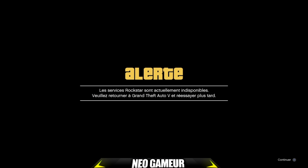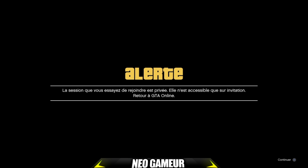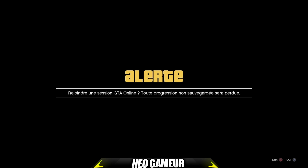On rejoint l'ami et on attend 8 secondes : 1, 2, 3, 4, 5, 6, 7 et 8. À 8 secondes on accepte les deux messages — croix, croix — et on re-rejoint notre ami en travail de titan. On aura un message d'alerte comme quand la session est privée, et là on attend 20 secondes. Une fois les 20 secondes écoulées, on accepte le message et on re-rejoint de nouveau notre ami en travail de titan. On aura un message d'alerte de nouveau et là on ne fait rien.